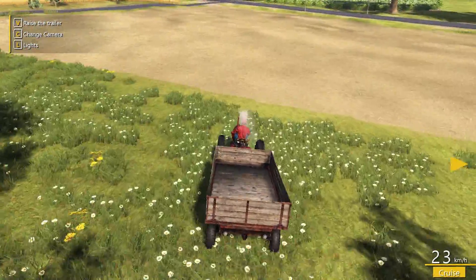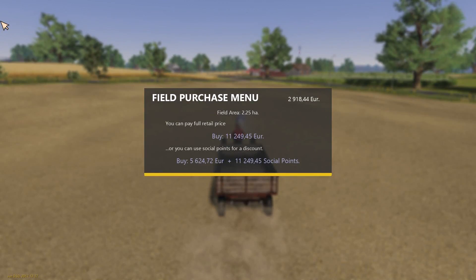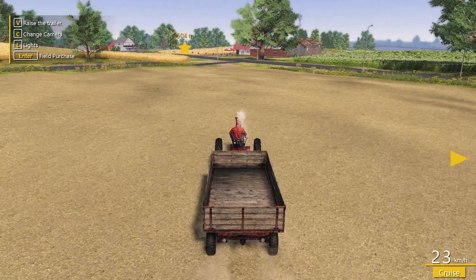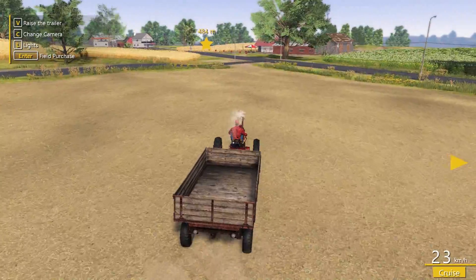We'll head back down to the farm. There's field 11 for sale - buy for 5,000 plus 11,249 euro in social points - or 5,624.72 euro. That seems really weird but fair enough. Unfortunately it looks like we're going to be stuck with this tractor for a little while - it's a little bit frustrating.